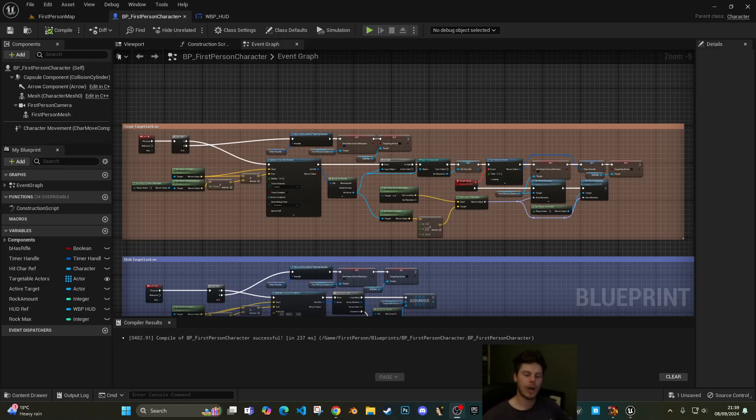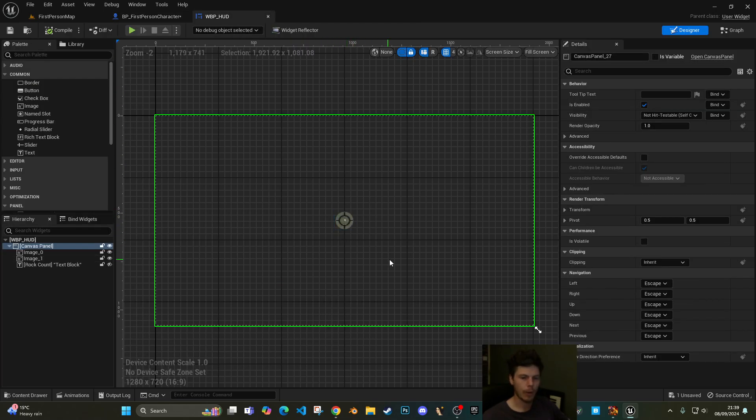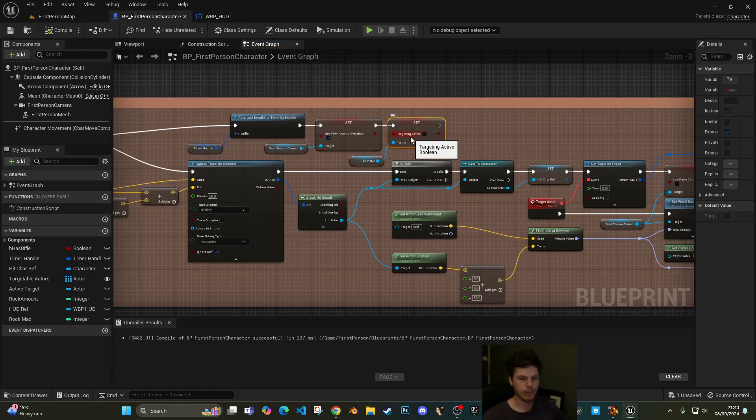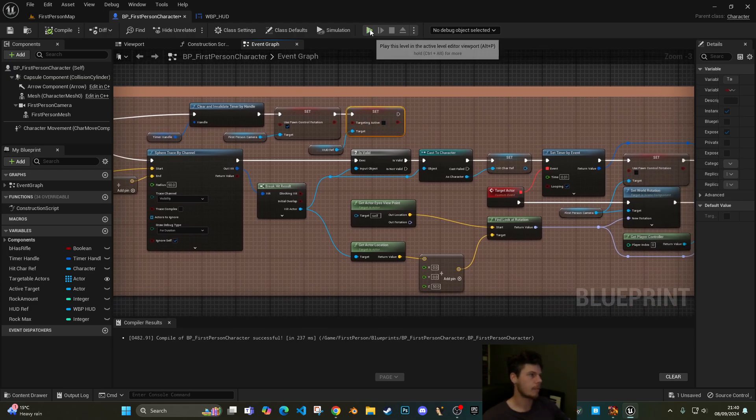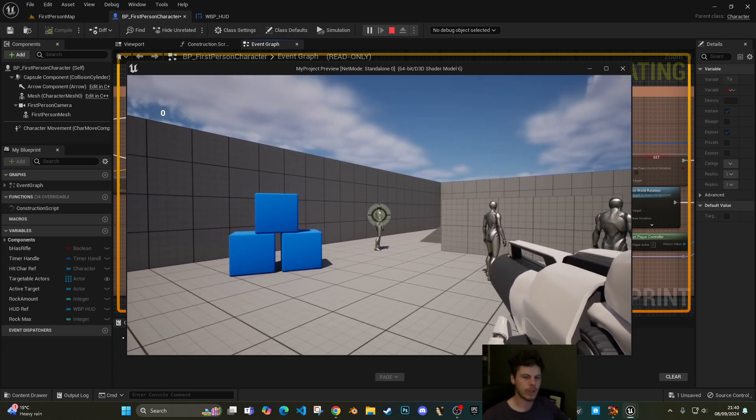Welcome to a new video. This is a continuation from the previous video, which was talking about a lock-on system for a single target. What I've done is built onto that a little bit more and turned it into a multi-hit system. The blueprint remains the same from the previous one, with the addition of a targeting crosshair that pops up on screen to indicate when you're in targeting mode — it follows where you're aiming and disappears when deactivated.